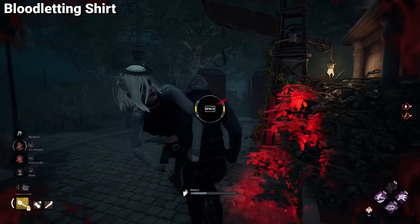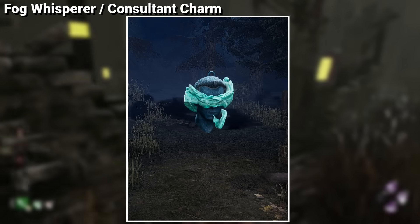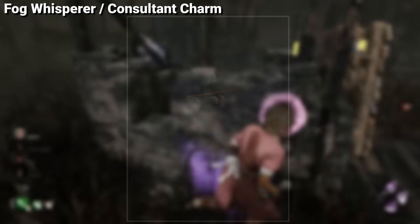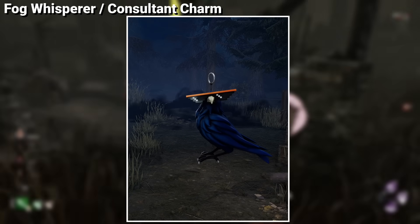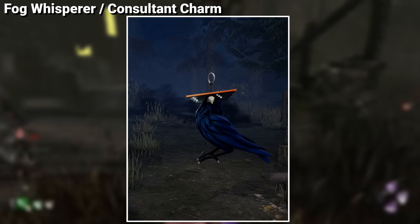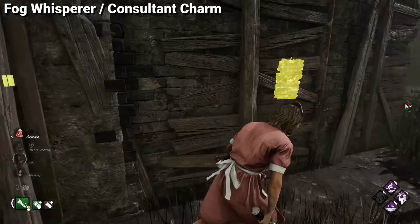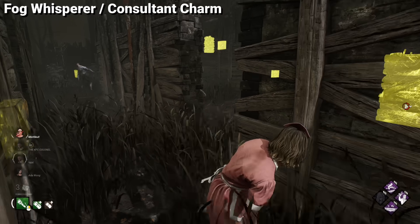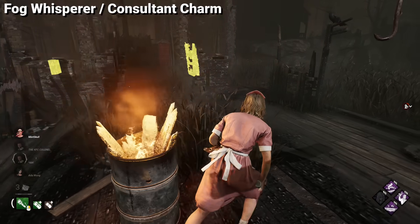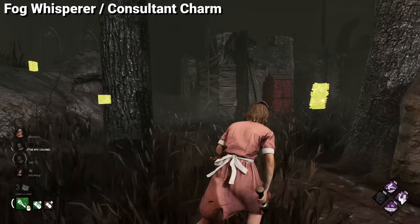The fog whisperer charm, as well as the consultant charm, are some of the rarest cosmetics you can get without being a direct member of Behaviour's team. In my opinion, the fog whisperer charm is harder to get, as you have to have an impact and a community, as well as be brand friendly in order for Behaviour to consider you as a fog whisperer. For consultants, it seems like Behaviour offers this opportunity at random, so there are no prerequisites to get it. If you see one of these in your matches, know that these players are the most connected to Behaviour out of all, even more so than those with the Twitch shirts.